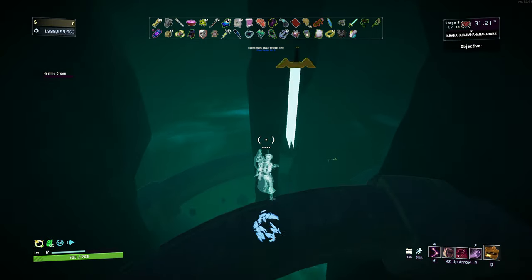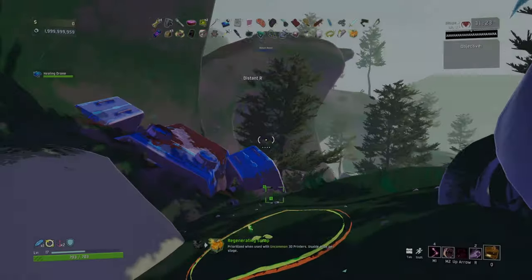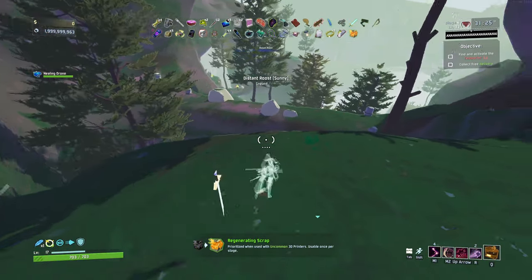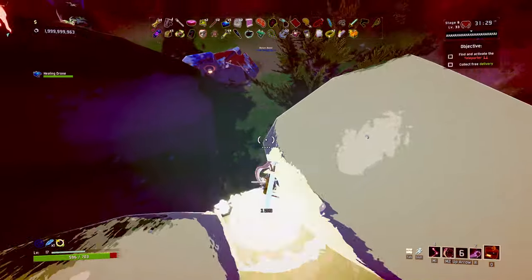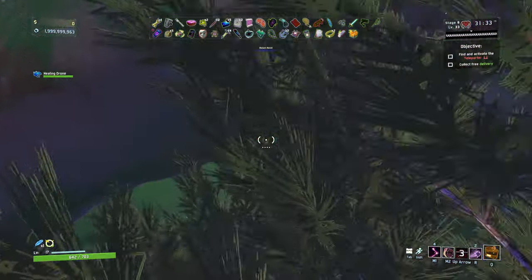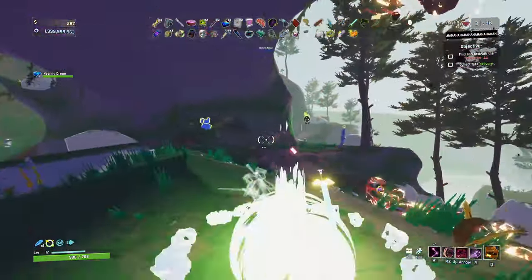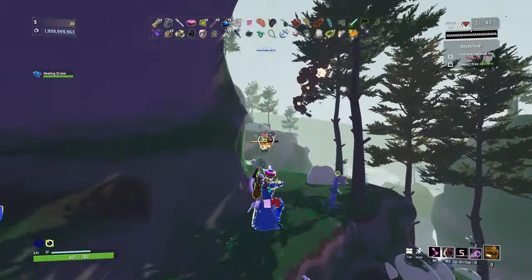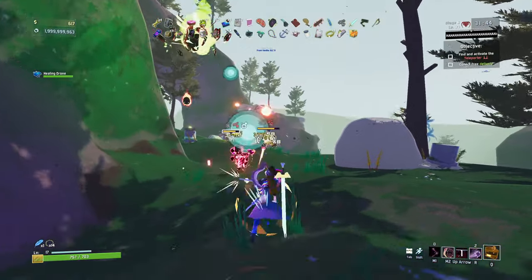I wasn't paying much attention, but I don't think our green items are really doing all that much for us right now. Two of those were scrap anyway, so we only lost three real items. This area looks lovely at this time of day — good old sunny area. I'm curious to see what this poison on hit looks like. It seems to do a bloody good amount of damage.